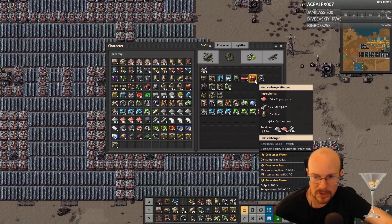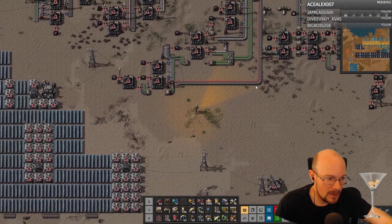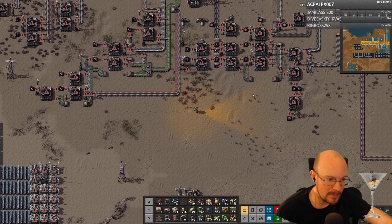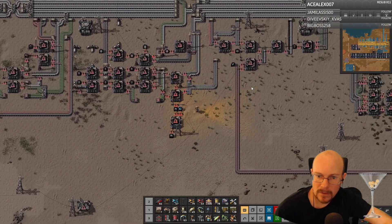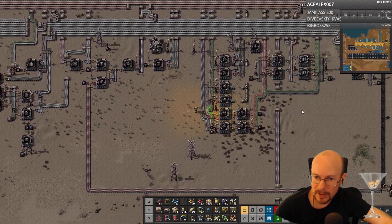Heat pipes, heat exchangers, steam turbines — yeah, it's all that stuff. Reactor, heat pipes, heat exchanger, turbines, plus water and fuel of course. Well, let me go make one reactor. I think I probably have enough concrete to do that. Two reactors are far more efficient — I don't know if I have enough materials, but I guess I can try and see. Mainly the concrete, because I need 1000 concrete.